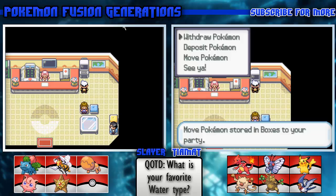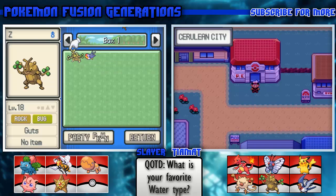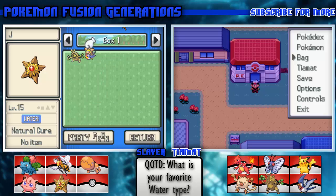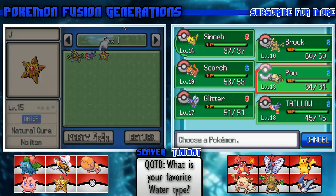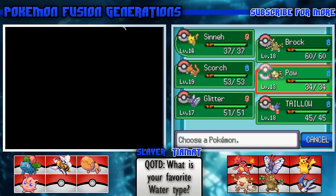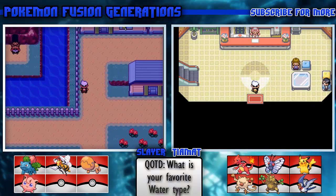I forgot I had Staryou in here. I'm glad you said something - I was about to put mine up. Are you gonna use it? No, I'm not gonna use it yet either. My team is fairly balanced - I might switch out Pow for it since Pow is kind of underleveled.